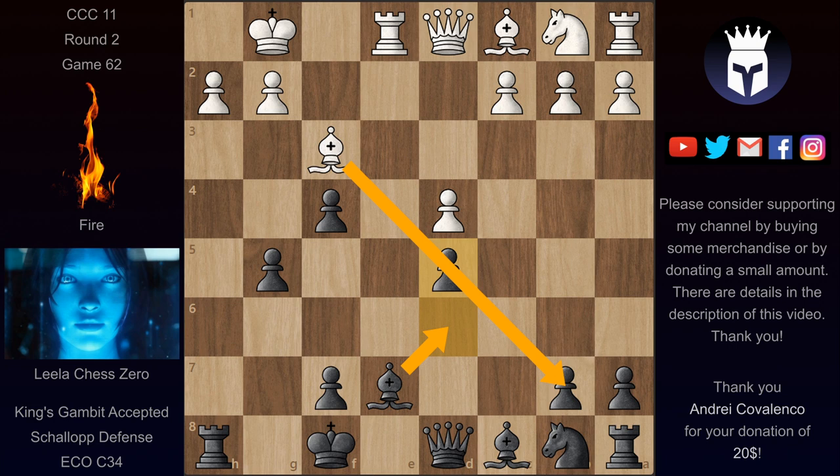We have now Bf3 attacking b7, and now Leela played d5 — a good move which reduces the Bishop's scope on this diagonal. It also allows maybe Bd6 at some point. In this position Fire played c3. He has a solid position with only two pawn islands versus Leela's three. Leela has an isolated pawn and doubled pawns, and arguably a weaker King. But Black has a lot of dynamic potential, and they both evaluated this as better for Black. Fire evaluated it at about half a pawn advantage for Black, while Leela was much more optimistic at minus 1.3.